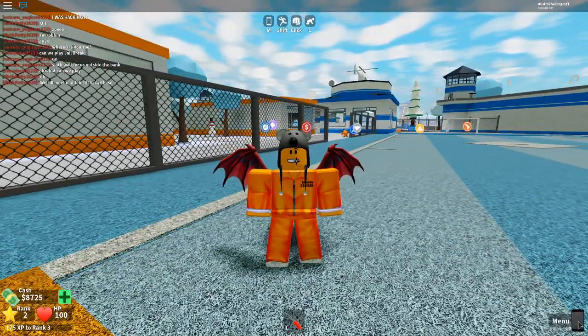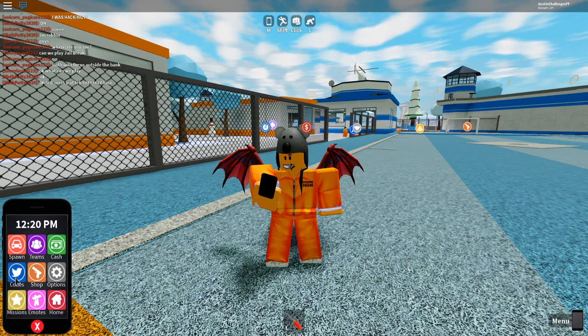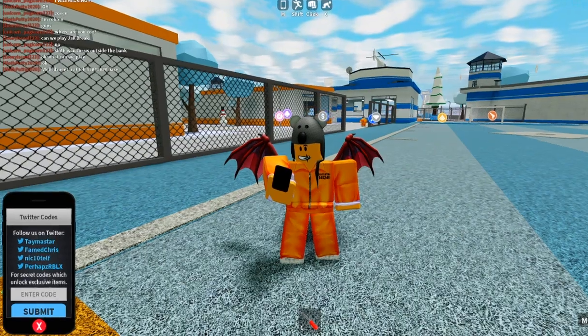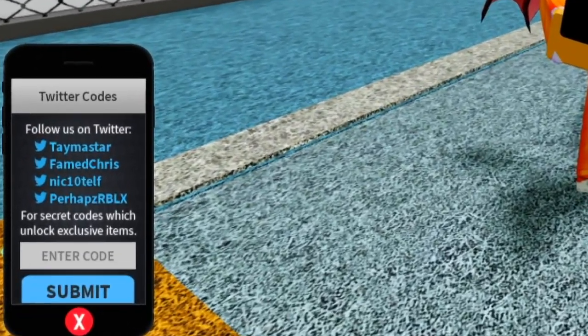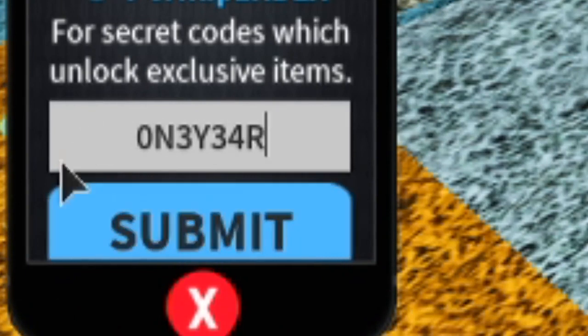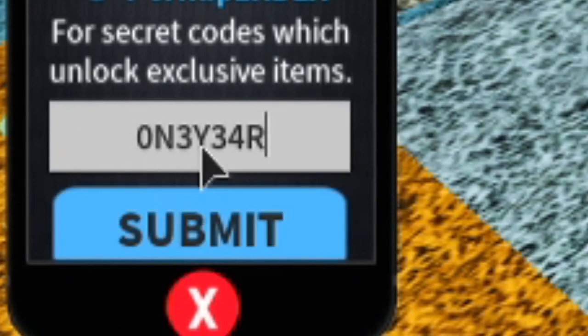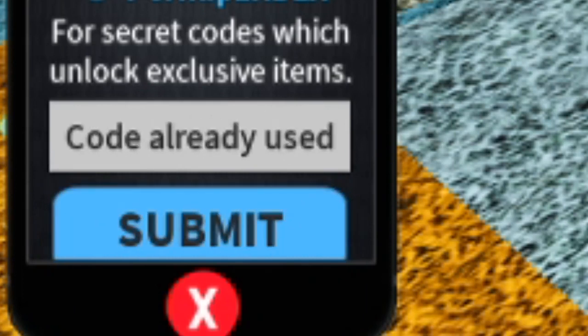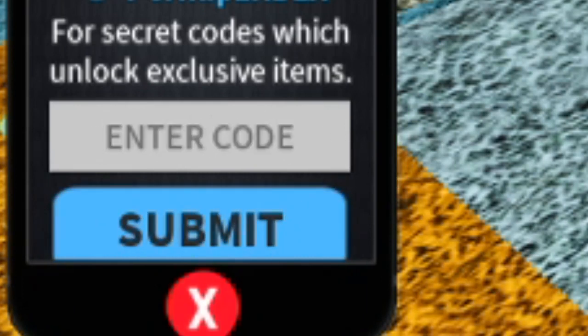So to enter codes, we're gonna come here to this menu button, which is like the little phone, and click this code button right here - here we can enter codes. Let's do these right now, we're just gonna go rapid fire through them guys. The first code is the newest code to Mad City - it's gonna be called ONE YEAR: 0N3Y34R in all caps. Submit - and as you can see I've already used it. It does 100% work, it gives you like a firework skin for your car or any vehicle.